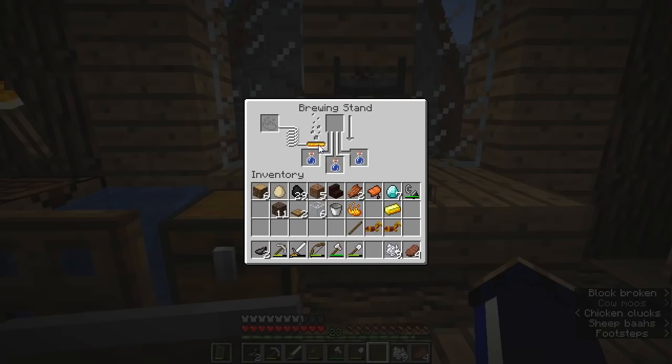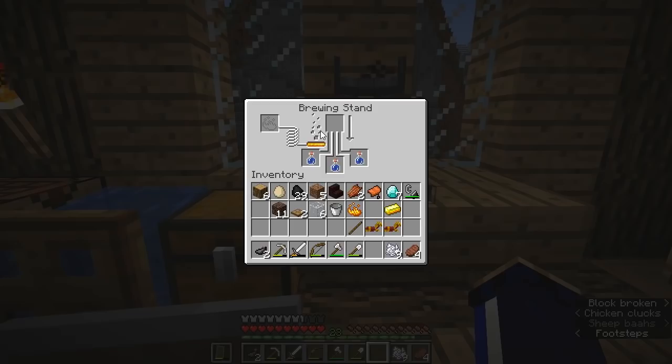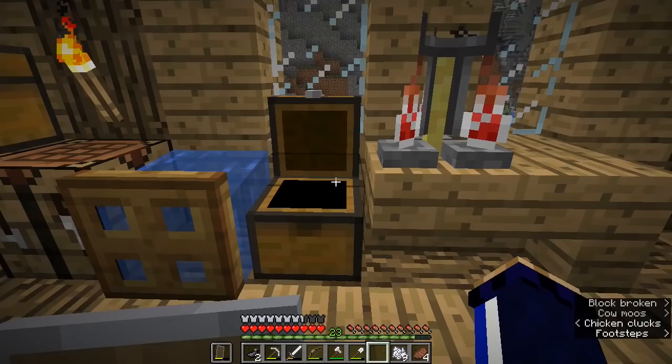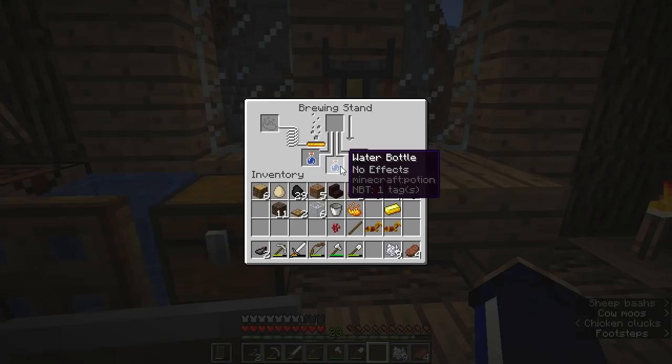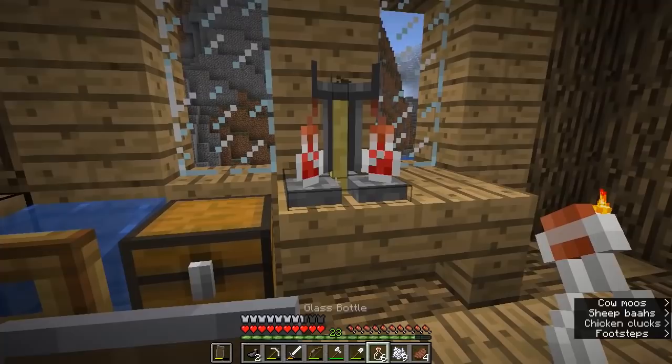Blaze powder is used in a number of recipes — it is used for brewing potions and it's also used to create eyes of ender. If we put it in the brewing stand you'll see it disappears and fills up a little gauge showing how much brewing capacity you have left. That will now do about 10 brewing operations before you need to add another blaze powder. The first ingredient you want to add to basically any potion is a nether wart, and it will transform this regular water bottle into an awkward potion — which also has no effects but is the basis of all other potions in Minecraft.